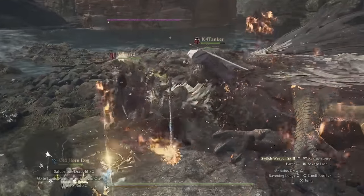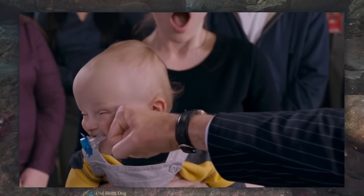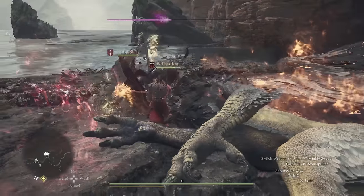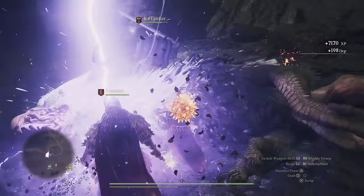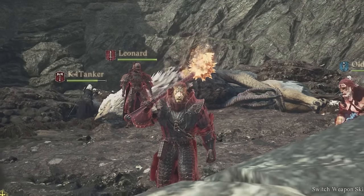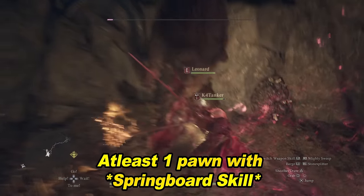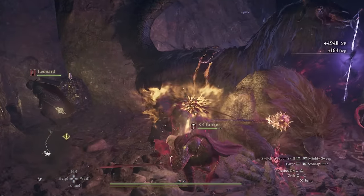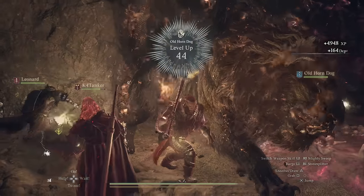We have no morals, only the bloodthirsty urge to decimate any creature we come across — like straight savages. Now you want one of your pawns to have the Springboard skill, so at least one of y'all can use it if needed. Other than that, I don't recommend any specific skills. Just get out there and start bonking the hell out of everything you see.